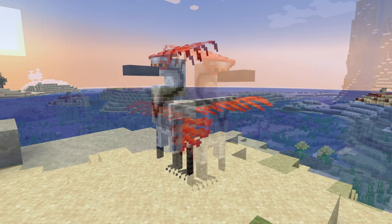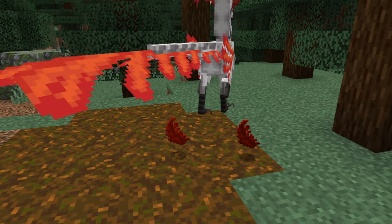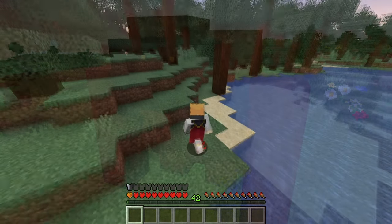These neutral eye-catchers, called Ostroraptor, love to hunt fish and groom their feathery coat. Occasionally they may lose a feather, which can be crafted into special boots that negate fall damage. Upon death, they also drop meat.